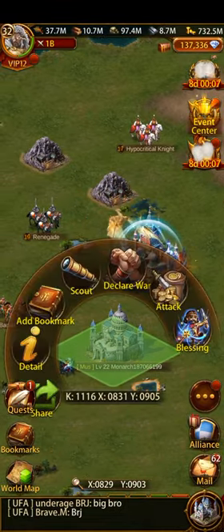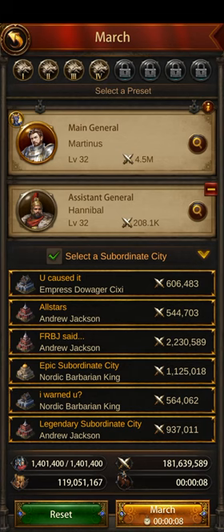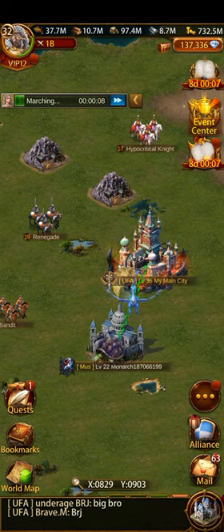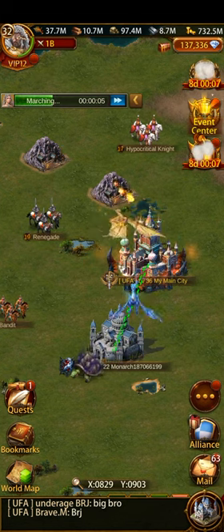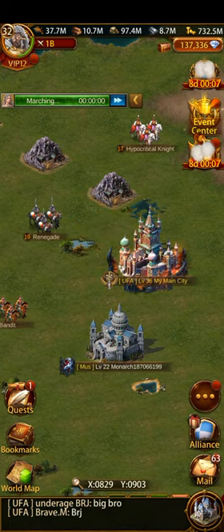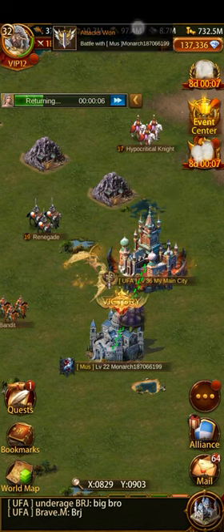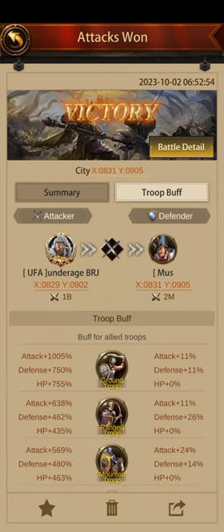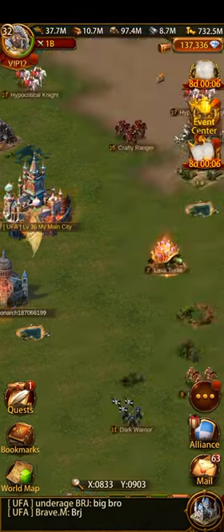Let's attack this keep and see. This time I'll be doing it with ground troops for ground count. This is my ground general and I'll be attacking this keep to check my ground buffs. The attack shows 1,005 and defense is 750 and 755.